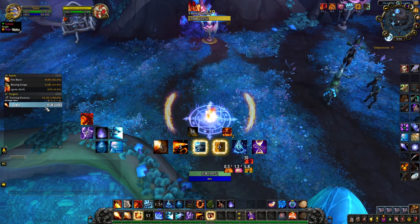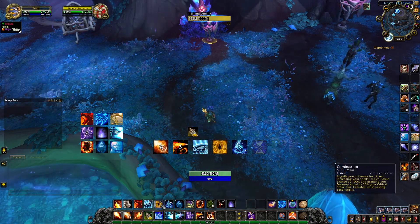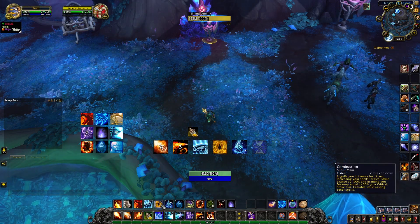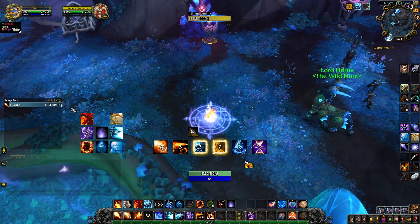As you can see here, I use it after I applied 2 stacks of Infernal Cascade and it deals more damage. One more thing to add regarding this trinket is that it has a chance to crit, but the chance is not increased if you use it during combustion.